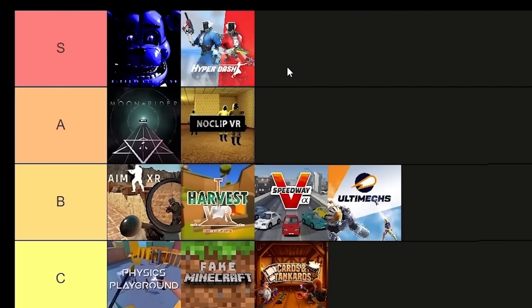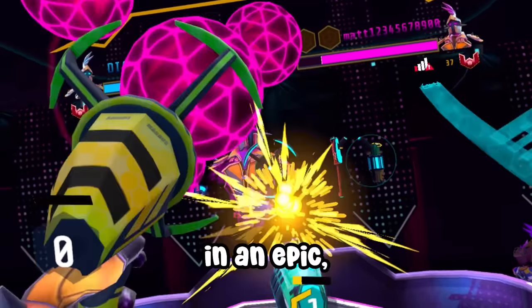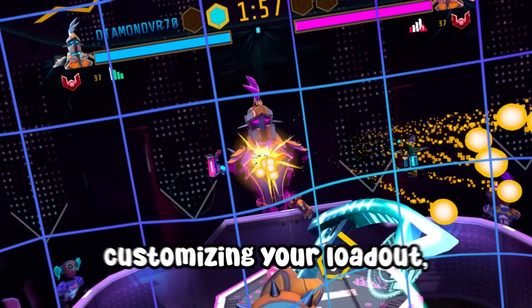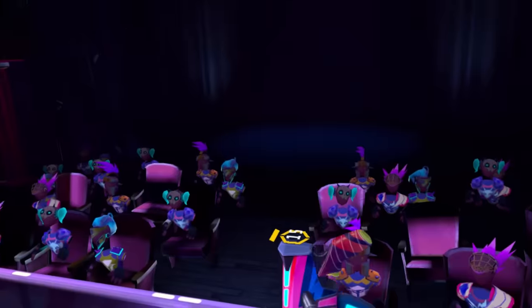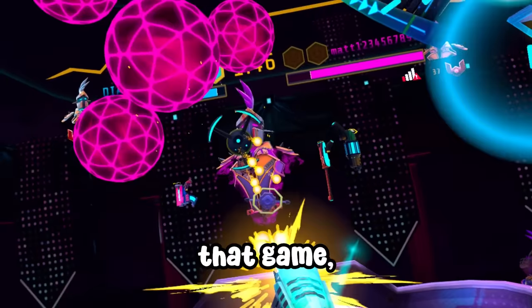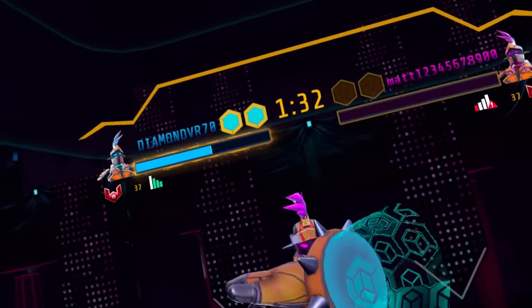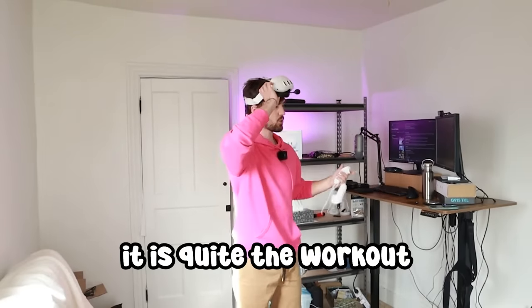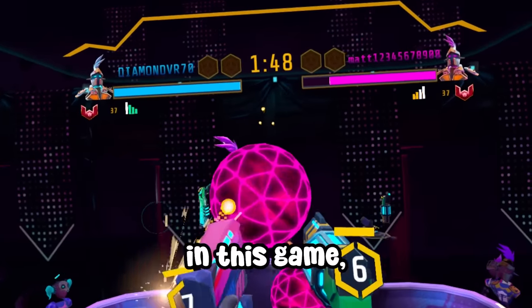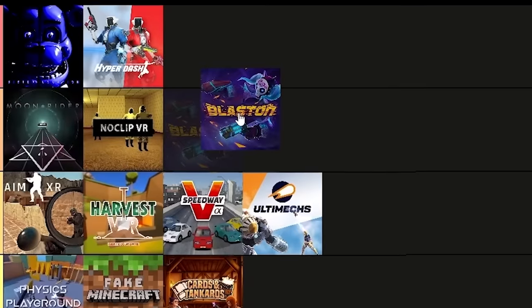I'm confident in giving Hyperdash an S tier. Blaston is a fast-paced shooter game where you're always on the move. You'll be dueling with other players in an epic slow-motion bullet hell, collecting awesome weapons, customizing your loadout, and dodging incoming fire by moving your whole body. This is made by the same studio that also made Ultimex, but where I thought they were too ambitious with that game, Blaston is just super simple and fun to play. The concept works really well for VR and is a great workout — I am sweating right now. Since it is so simple, there's a limit on how much you can actually do, and it could get repetitive after a while. But I still had tons of fun, so I'm ranking it an A tier.